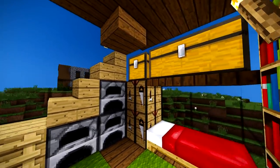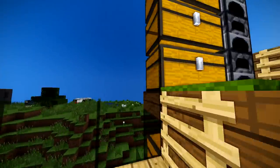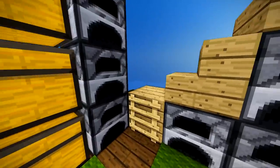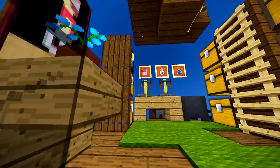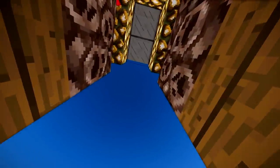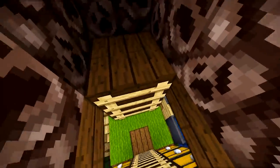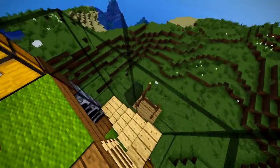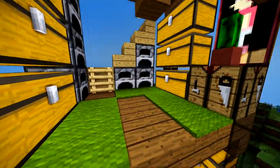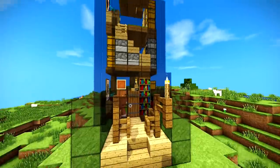So we've got the first floor here with a nice little bedroom, some chest storage, and a nice little armor stand. There's a really cool unique staircase that works without having to jump. Second floor has some storage and some furnaces. Up top we have a nice little brewing room with an ender chest. And then at the very top, there's a nice little cranny for a growery where we can grow lots of nether wart up there.